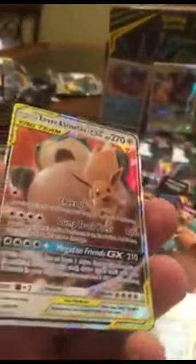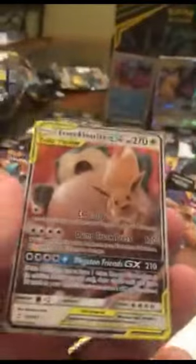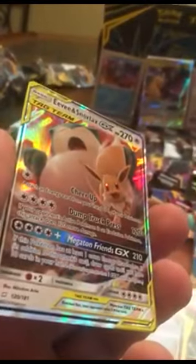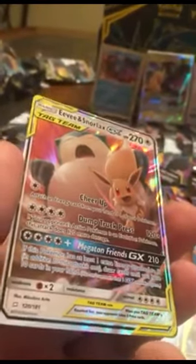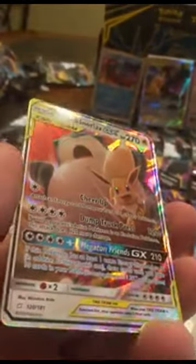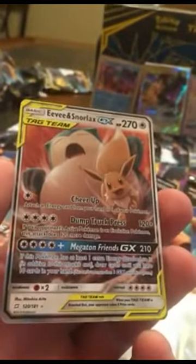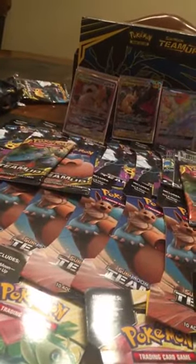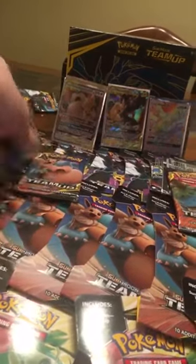Another GX card! So we have the Gengar and Mimikyu from last episode, we just pulled the Zekrom and Pikachu, and now we have the Eevee and Snorlax. Look at that guys - I like how they put the holo behind the eyes. I like Eevee, I like Pikachu - and there it is, another tag team guys! So that's two tag teams, 11 to go. Somebody said 13 so we're going to see if we can pull 13 to 14 ultra rares and tag teams.